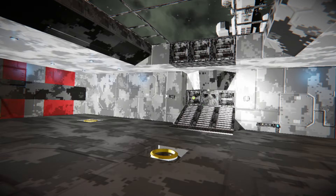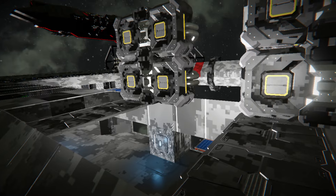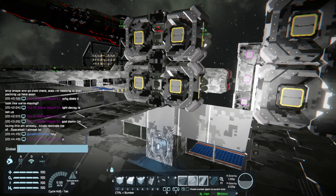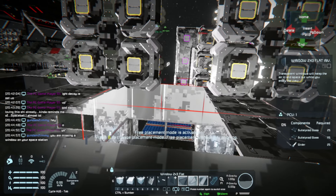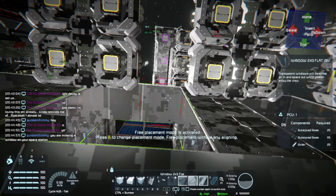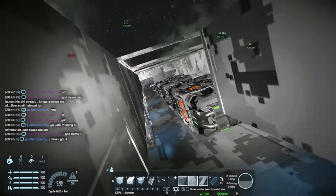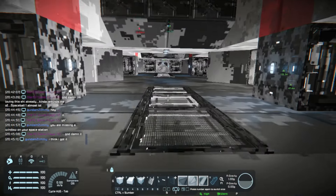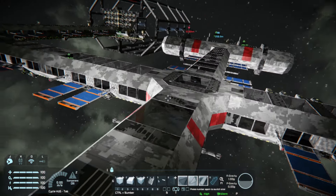A port hangar — alright, that's good. It's actually a really cool space station. Yeah, the fact that there are no bulkheads is a problem. It's still not pressurized. You need to compartmentalize.